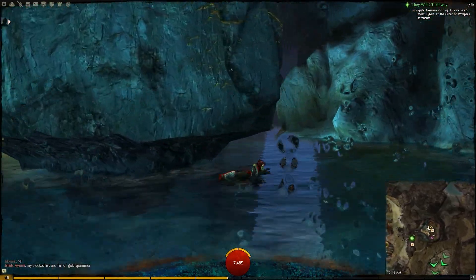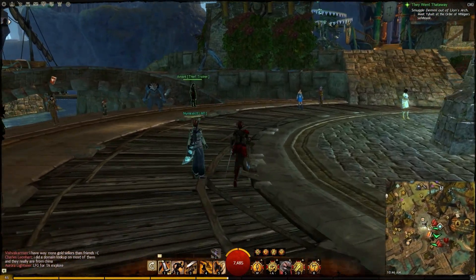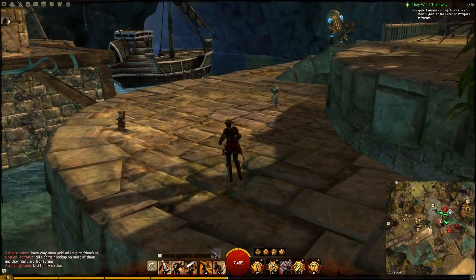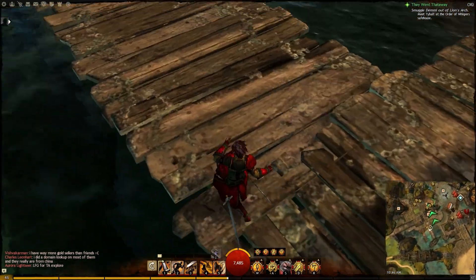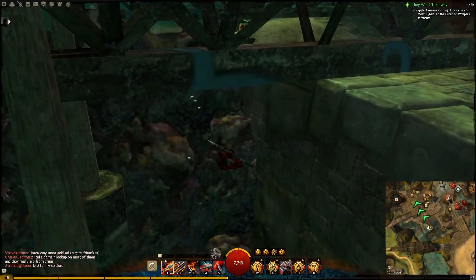Now the other thing I wanted to show you is also inside the other sewer entrance. You take the Trader's waypoint as well and you go to the docks. On the map it looks like there's a dock and there's a boat as well. Just in the water there's another sewer entrance — that's actually the long way, but you can connect all the way back to the Order of Whispers hideout.